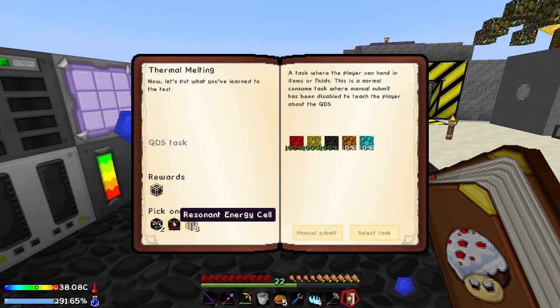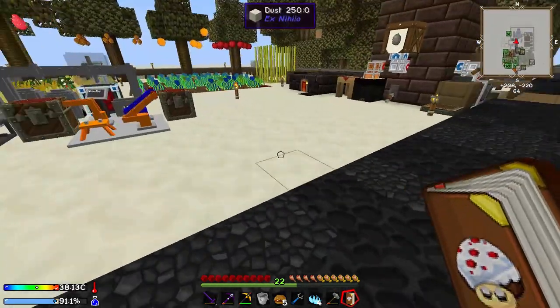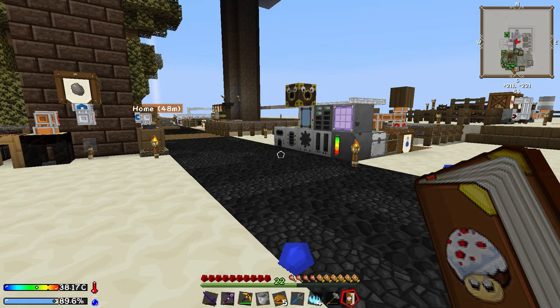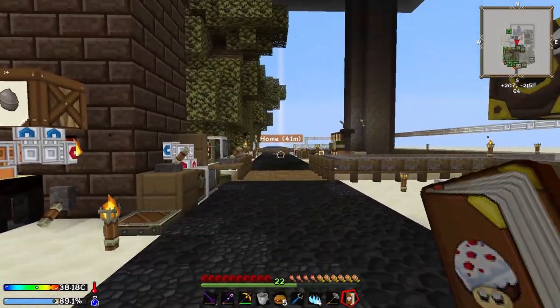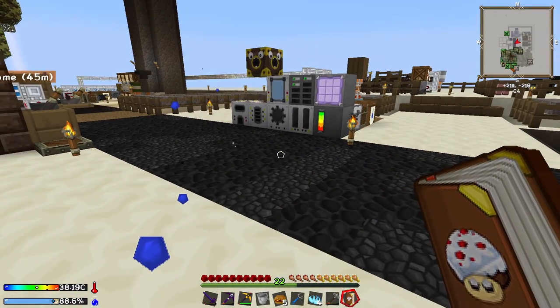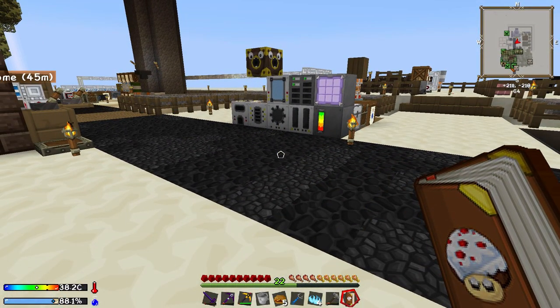The Tesseract Frames will come in very helpful when we want to transfer energy around the compound — instead of having to run long lines of hardened conduits everywhere, we can just have a Tesseract here and another one over there so we don't need that long cable run. So yeah, I'm going to go do that, guys — I'll be back in a second.